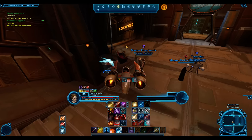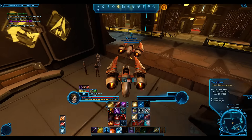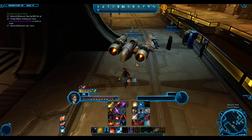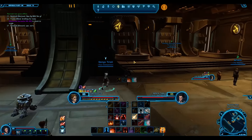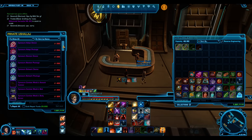The combat training area is where you pick up the PvP gear. Quite low cost, actually. You can get 208 PvP gear. You do have to go to your class-specific vendor, because they have set bonuses. This is the Trooper vendor right here - PvP basic gear. Quite cheap.